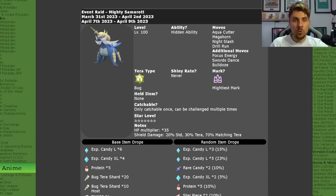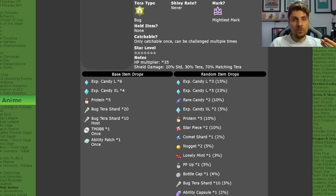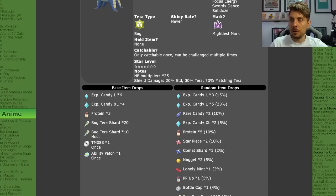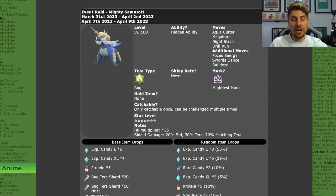Even if you have caught this already in your game, it's worth farming this raid over and over again for the high cost items that you get. You're going to get lots of Bug Tera Shards, lots of level up candies, proteins, ability patches, and high cost items that you can sell for a good amount of money. A very good raid to keep doing over and over again.